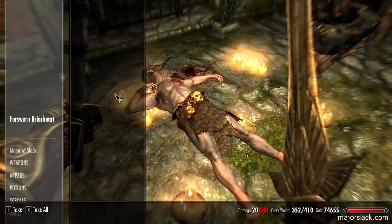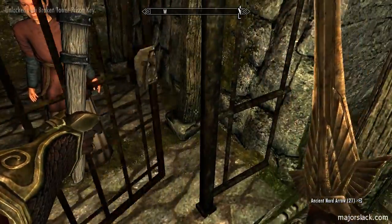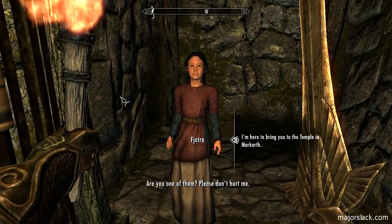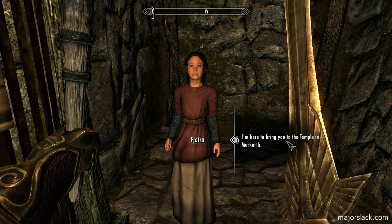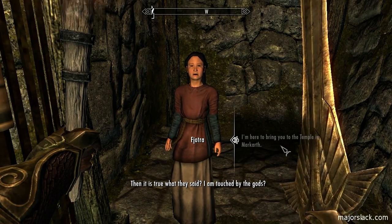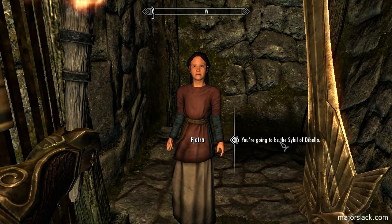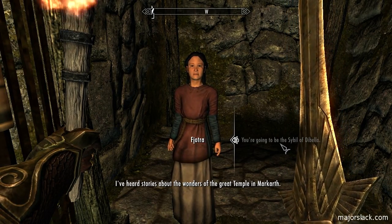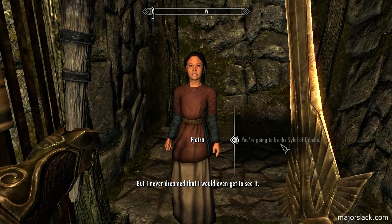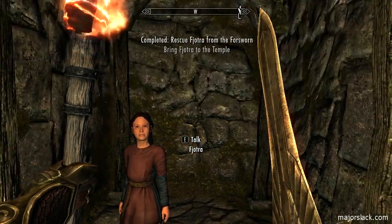Take back my arrows and I'll take your ebony dagger. She is still behind the cage — open it using the key. You're free! Are you one of them? Please don't hurt me. No, I'm here to bring you to the temple in Markarth — I'm touched by the gods. You are indeed going to be the next Sybil of Dibella. I've heard stories about the temple — I never dreamed I'd see it. I am honored. Please lead on.